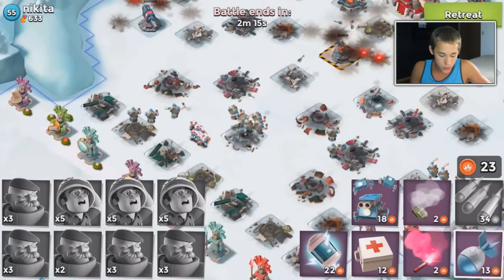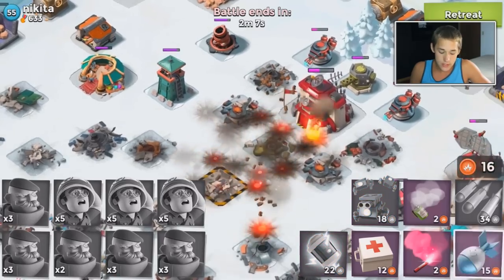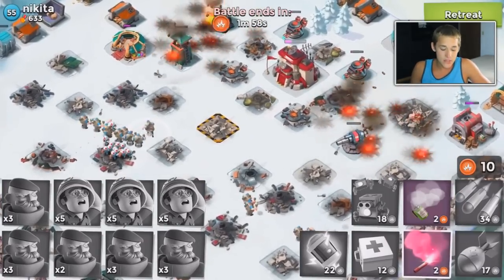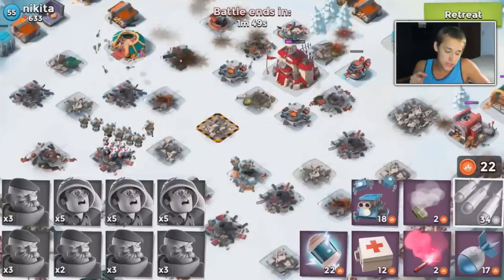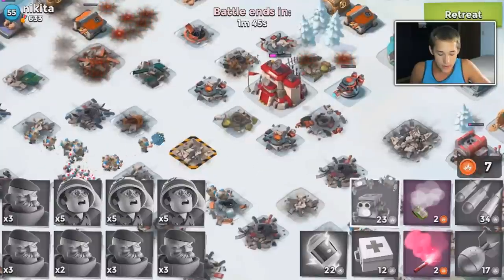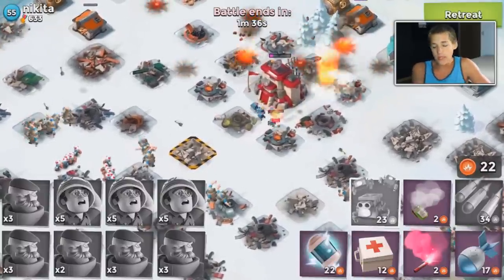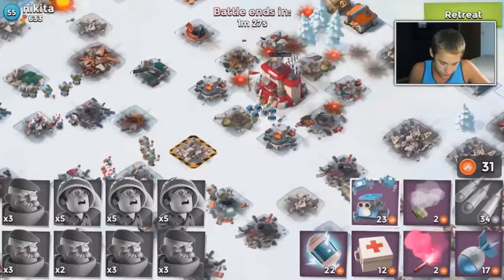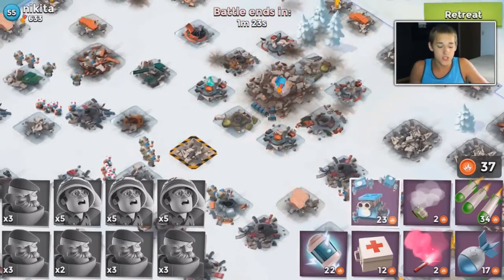Those grenadiers are super overpowered — someone took down my base without losing any grenadiers, none, and I don't even think he had a very insane boost. That just goes to show how insane this strategy is. I'm not going to be able to show you how good it is with my gameplay, but this strategy is one of the best in Boom Beach. It's also not very efficient — if you do lose some, you spend so many diamonds and gold. I believe this is the most expensive strategy in Boom Beach.